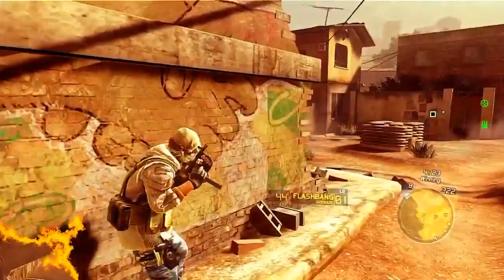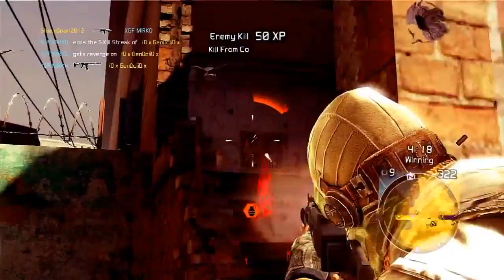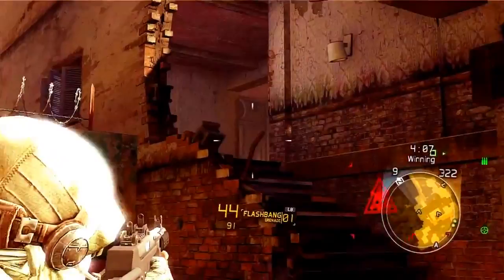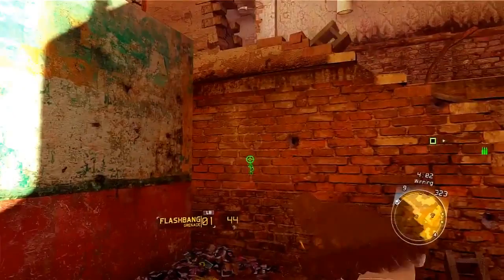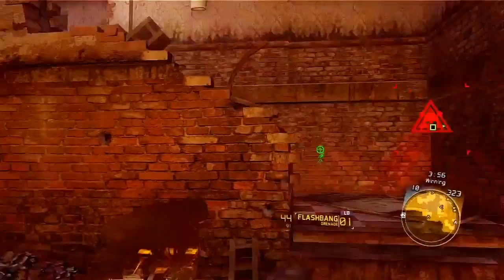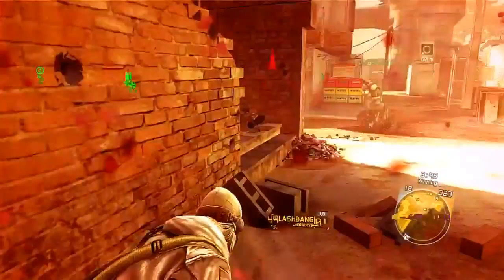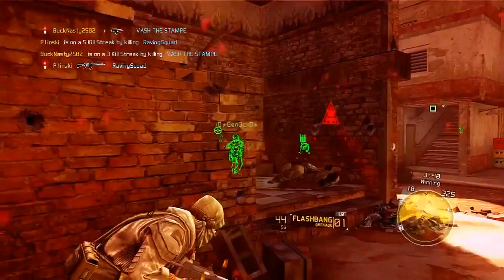I've got enemies right here — sit your ass down. I'm going to try to kill this other guy too; he's throwing flashbangs. I'm going to sneak up in here. No idea I had no idea — lay down. Somebody is tossing grenades over in this corner.